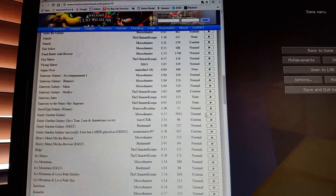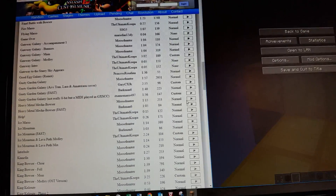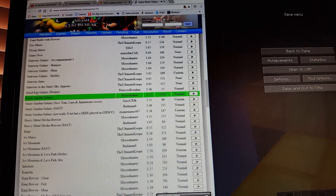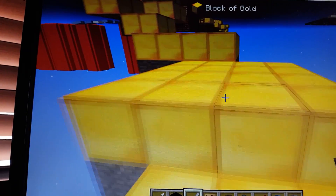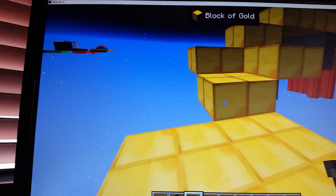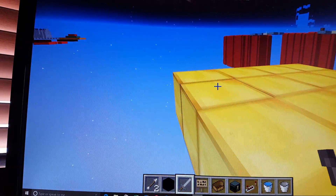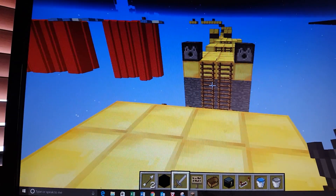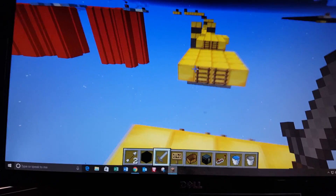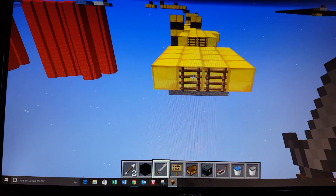Here we go — Gusty Garden Galaxy with almost three thousand downloads. Who doesn't love this music, I'm being serious. Okay, so right here we have some dispensers and they shoot out fireballs — gotta be careful there.